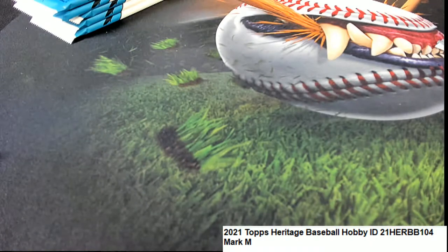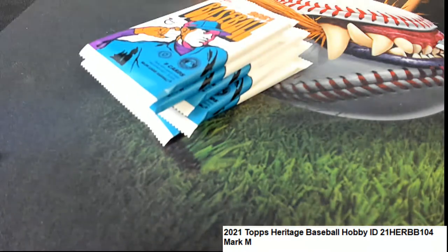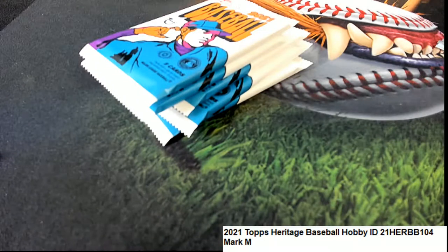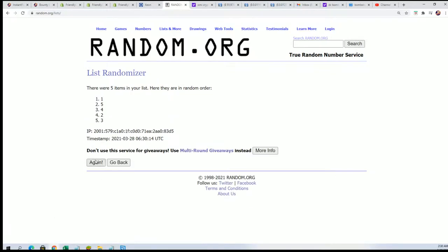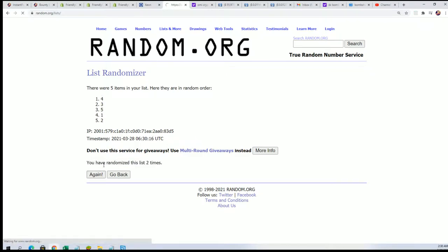Now we're going to randomly see what packs you get. There are five total. You've got three of them. We'll use the top three numbers. After seven — lucky number seven — five, one, and three for Mark.